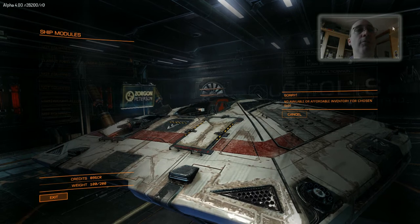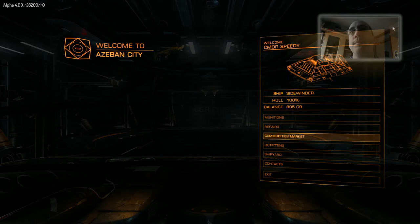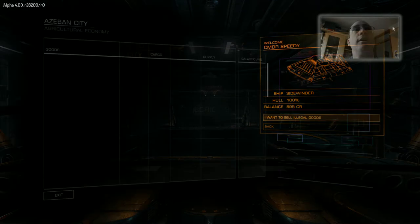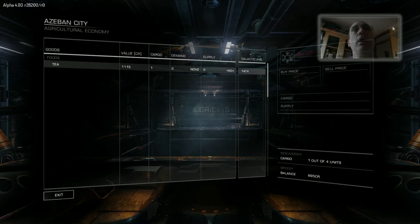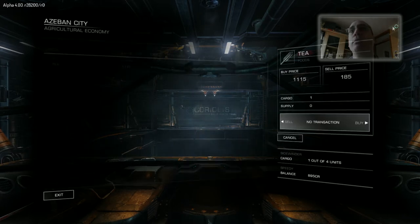I don't have enough money for buying anything, which is a real shame. So I do have a black market, and I want to sell my illegal goods. What I had in my cargo hold was illegal. How can it possibly be tea? Okay, so they're making tea illegal here. That's bizarre. And I've got one in my hold — I don't know how I got that.